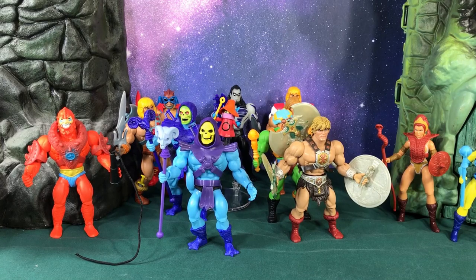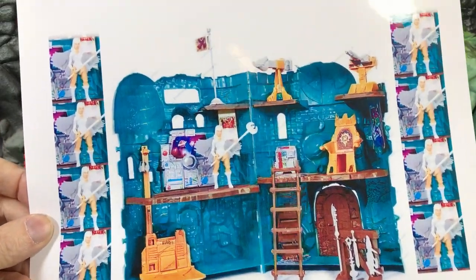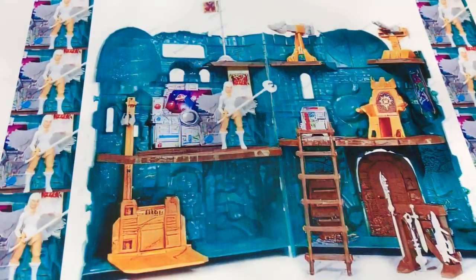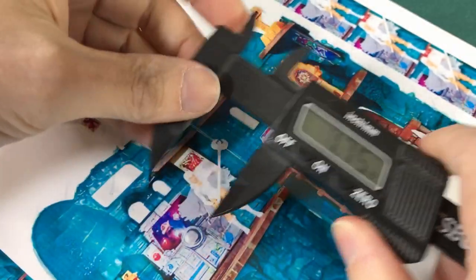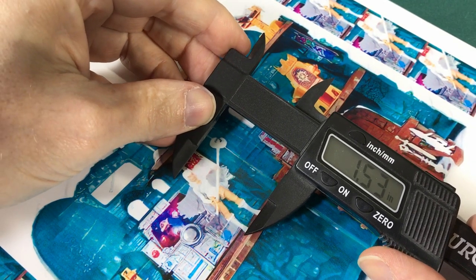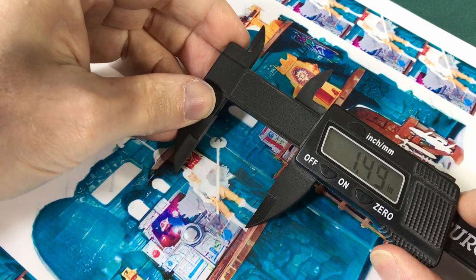Hey He-Man fans, this is Todd. Today we're gonna figure out how tall this new Castle Grayskull actually is. I printed it out so we can do some math on this. The first thing is to figure out how tall the Sorceress figure is — and she is approximately an inch and a half tall.